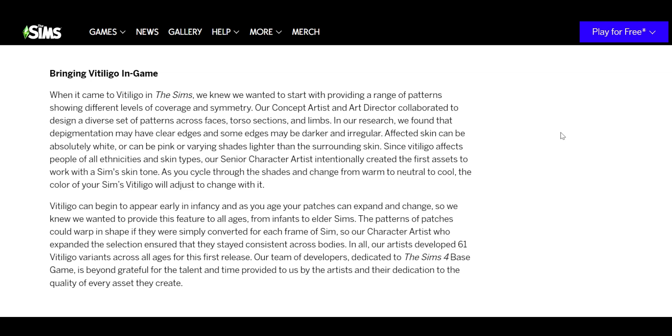Vitiligo can begin appearing early in infancy and patches can expand and change as you age, so they wanted to provide this feature for all ages from infant to elder. I wish they'd make skin details automatically age up with the sim — birthmarks and freckles don't do that — but at least they're putting it in every life stage so you can go back and add it manually even if it doesn't automatically age up.